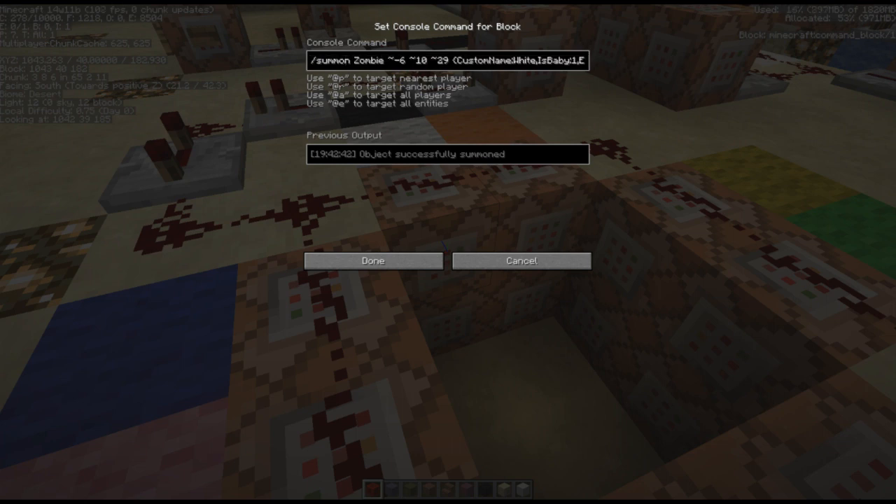These blocks are the spawning blocks for the racers — basically this is where stuff gets complicated. We summon a zombie with XYZ coordinates: minus 6, by 10, and 29 from where this block is. What you really need to do is stand on top of this block, get a written coordinate of where you want to spawn, and just do the math with the numbers.